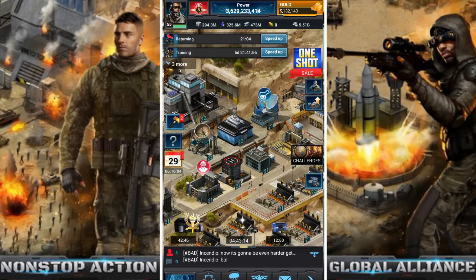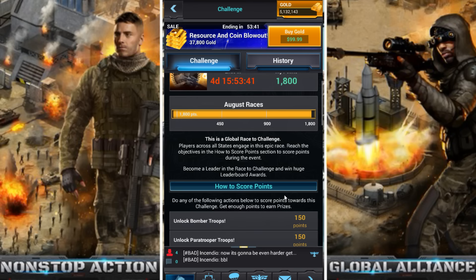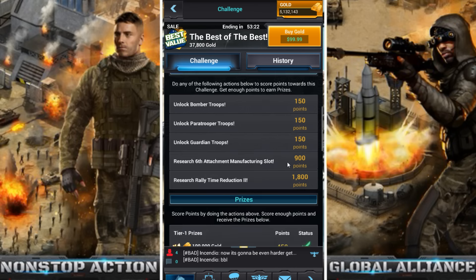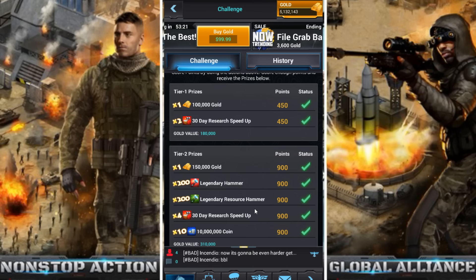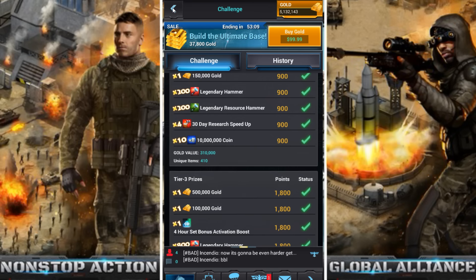First of all, there is a challenge going on right now called the August Races. To max it out you need 1800 points, and they give you the option to do some of the advanced T4 research, the six attachment manufacturing slot, or research rally time reduction two. If you do the rally time reduction two you get the full points, and to get that you have to max out the entire research tree. These prizes are pretty awesome — it comes out to 800,000 gold and a thousand of each hammer with some extra stuff.